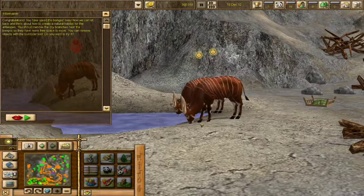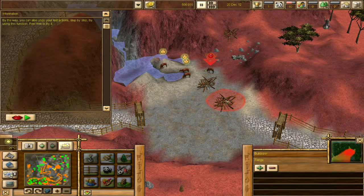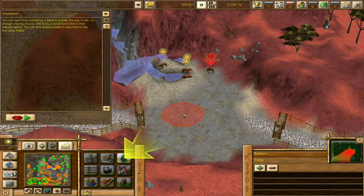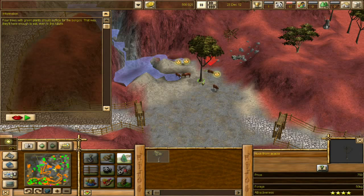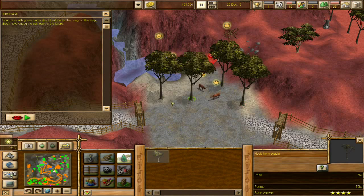Congratulations! You have saved the bonobos' lives. Now we can sit back and think about how to create a natural habitat for the antelopes. We should remove the dry branches near the bonobos so they have more space to move. By the way, you can also undo your last actions — and redo it. Now the bonobos would like to live in their natural habitat. Find suitable plants for them in the tool area under plants. The hookthorn acacia — apparently they'll forage from it. Are you for real?! Four trees should suffice for the bonobos.